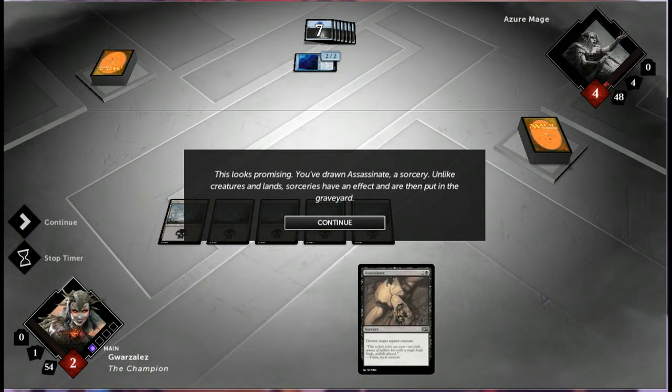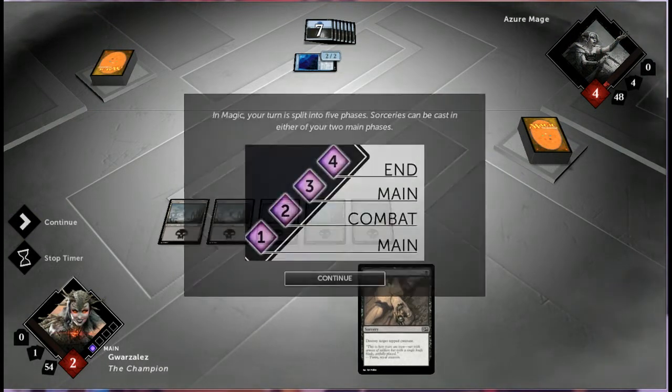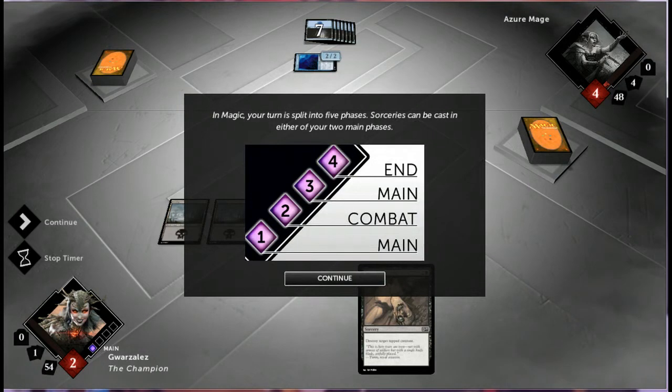You've drawn Assassinate, a sorcery. Unlike creatures and lands, sorceries have an effect and then they're put in the graveyard. In Magic, your turn is split into five phases. Sorceries can be cast in either of your two main phases — a main phase, followed by a combat phase, followed by another main phase, and then the end phase. That's only four. Confusing.